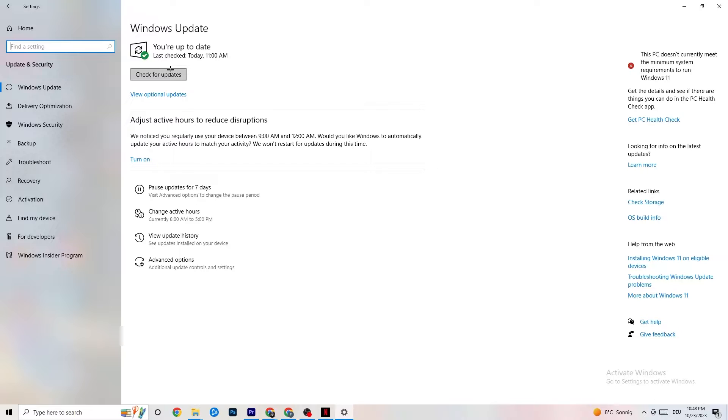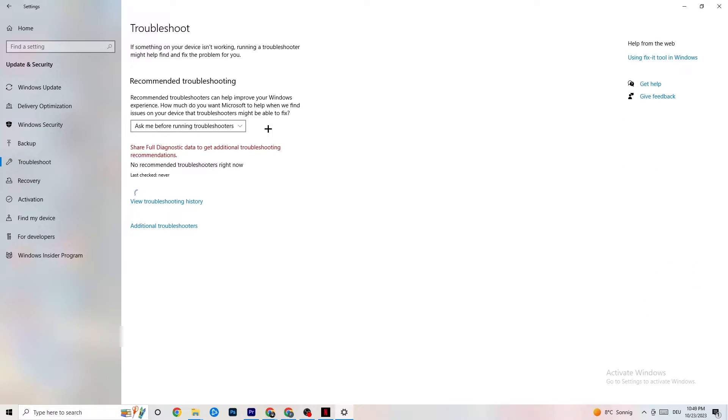Every single problem you're currently having will be solved by simply updating Windows. Check for updates — mine was last checked today at 11 a.m. Download the latest version. Also, while in Security and Windows, click on Troubleshoot and use your system to find any broken data on your PC — it will be repaired or removed.